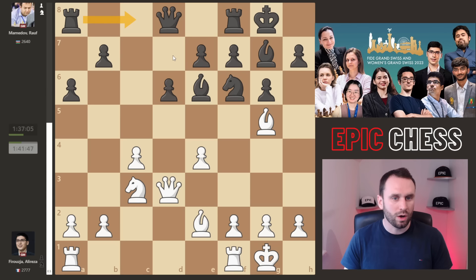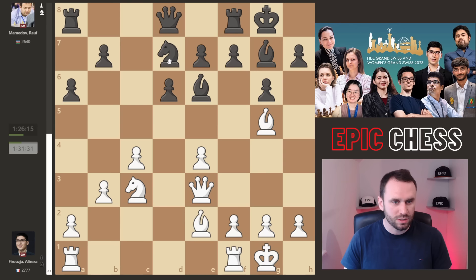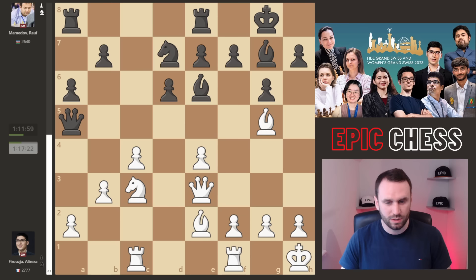B3 adds some protection but does weaken this diagonal — that has to be noted. We get Nd7, opening the bishop. Qe3, stepping away from ideas of Nc5 or Ne5 with tempo. And now after Rc8, adding some defence to that pawn and preparing Qa5, we see Rc1 from Alireza — a very logical move. The queen comes to a5, and Alireza sidesteps with his king. Often this diagonal can be sensitive, especially because Alireza wants f4 very soon — that's his attacking idea.